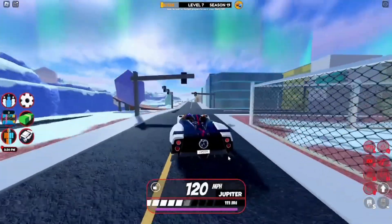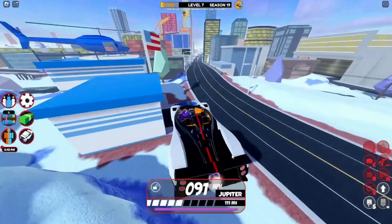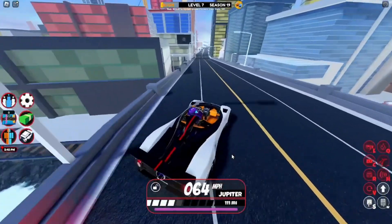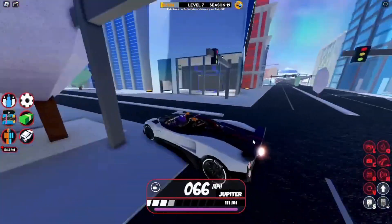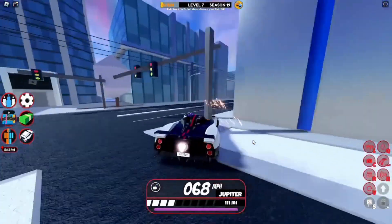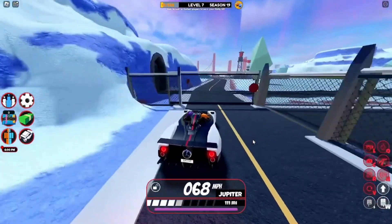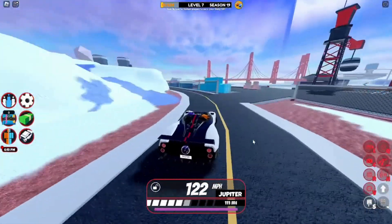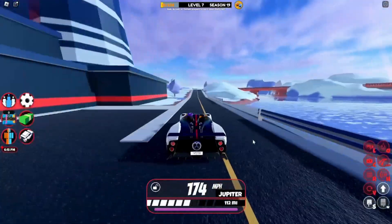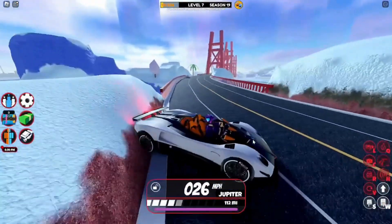Second on the list is a car that went limited very recently. If you bought this during the 5 days it was purchasable, great — you have an amazing car to use while grinding. It's based on the Pagani Zonda HP, our first ever Pagani in Jailbreak. This vehicle has a top speed of around 320 mph according to the Jailbreak wiki, but you won't reach that on the map — you'll probably cap it around 280. Very good car, and I was happy it got added to the game.